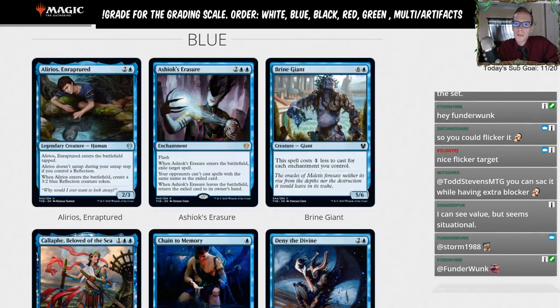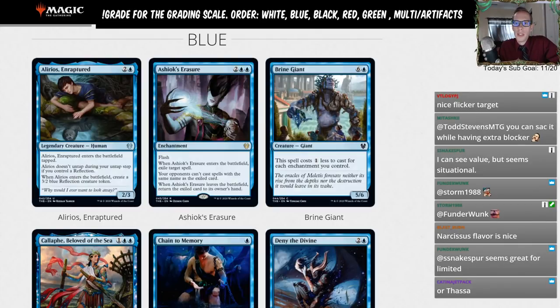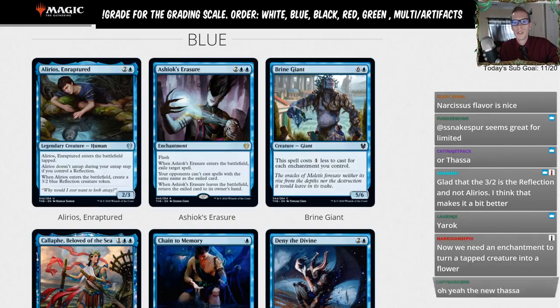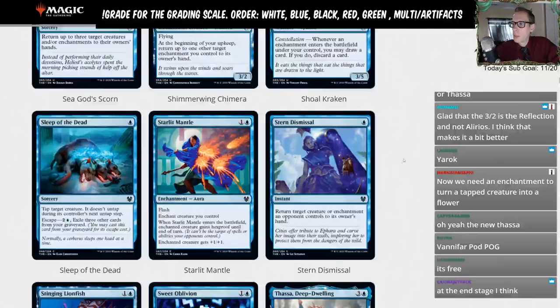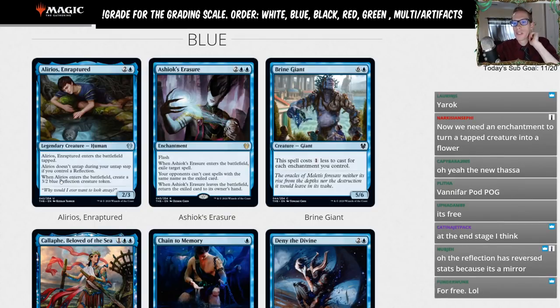One thing that stands out is using this as a card with Neoform and Prime Speaker Vanifar. It's a three-drop that brings along a 3/2, then you sacrifice it and go get a four-drop but still have the 3/2 left behind. It works really well with Neoform and Vanifar on the curve. The new Thassa also gets to flicker stuff — at the beginning of your end step you flicker a creature — so every end step you make another 3/2. That's pretty interesting.